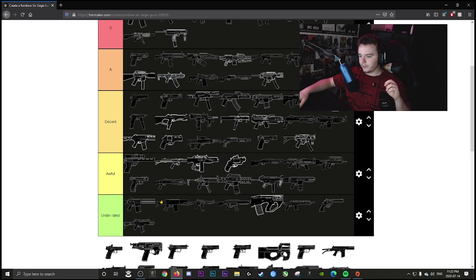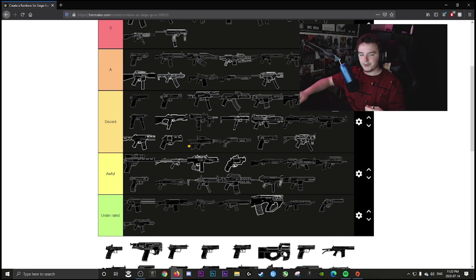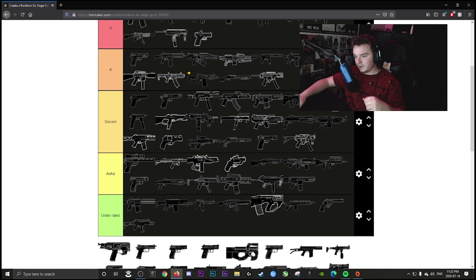Glaz's sniper is decent — it hits very hard but the slow fire rate holds it back. Do you remember before the nerf how quick that thing would shoot? That was S tier Glaz. The GSH-18 pistol is S tier — it has a scope and that alone makes it crazy.